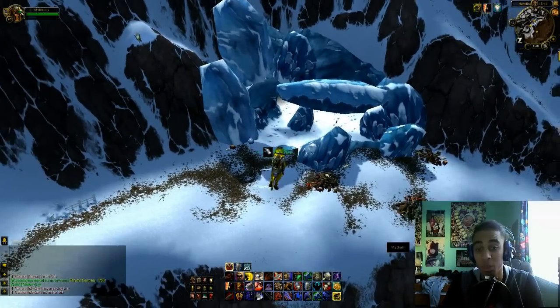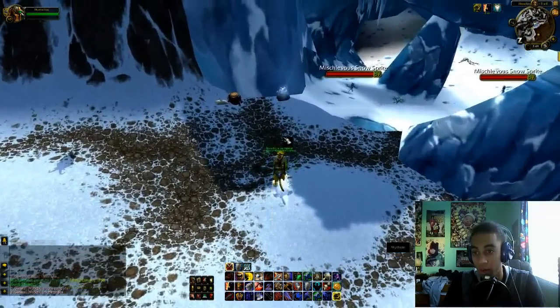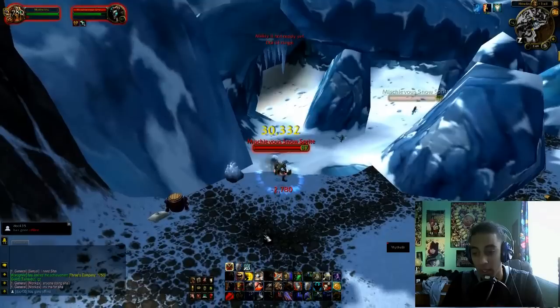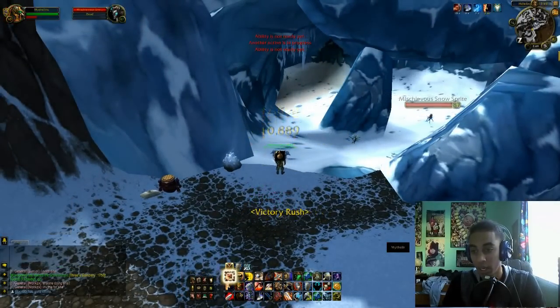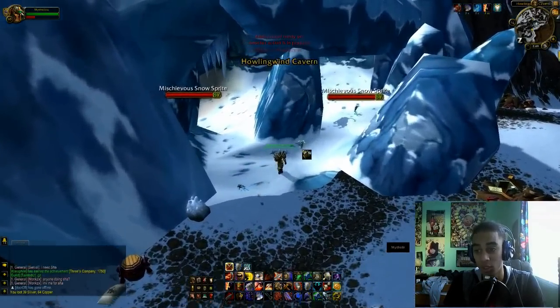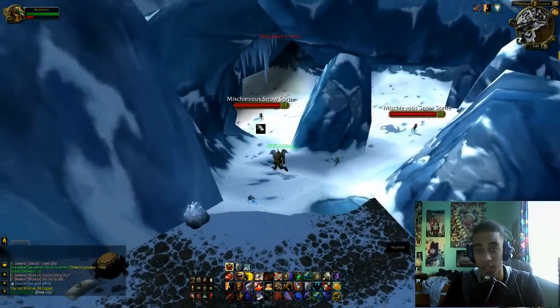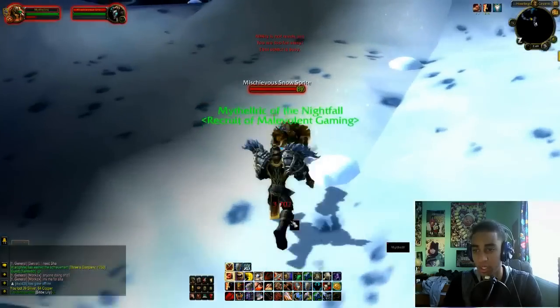These spawn ridiculously fast in here, so I'm gonna show you what I mean. It depends on your server exactly how much gold you can actually make. On Sargeras, in about 30 minutes to an hour, I can usually make over a thousand gold easy — especially if I get golden lotuses, I can probably make about 5,000.